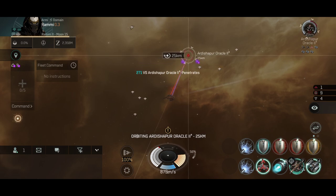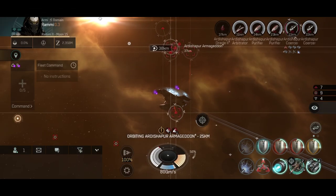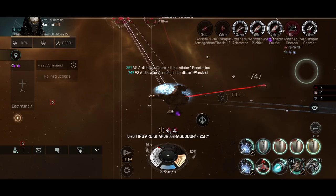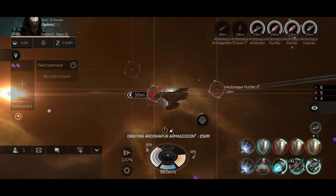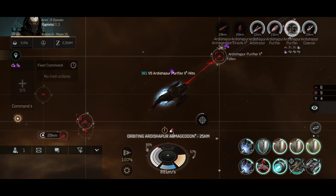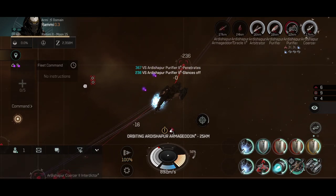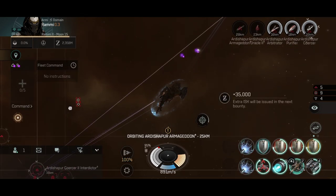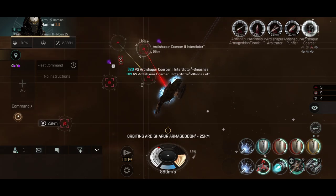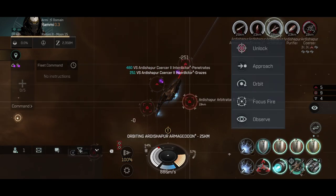Cruisers are where the main fun is at — they can do generally everything. I've been clearing these missions without a problem and I'm still thinking about the rigs. At the current moment the rigs are doing a good job. Once I decide on the perfect fit, I'll go for the tier 3 rigs. Its speed is something I thought might be a problem — I got used to flying ships that go above 1.3 km/s, so it's kind of weird flying a ship going almost 900, but I don't find a problem with the velocity on the Gila.